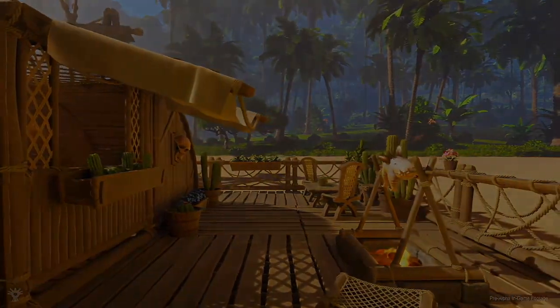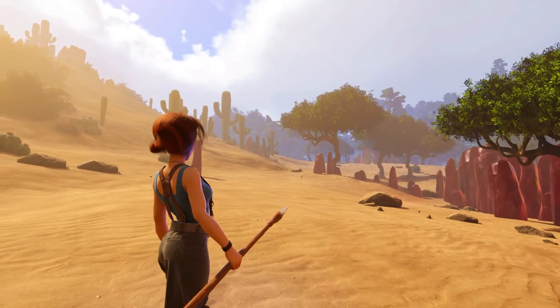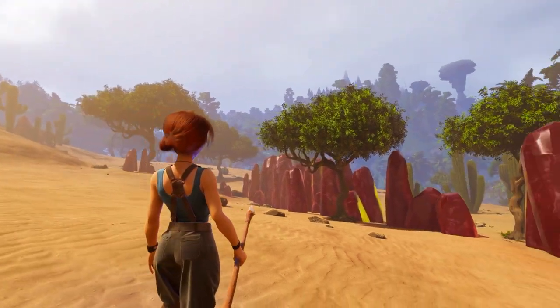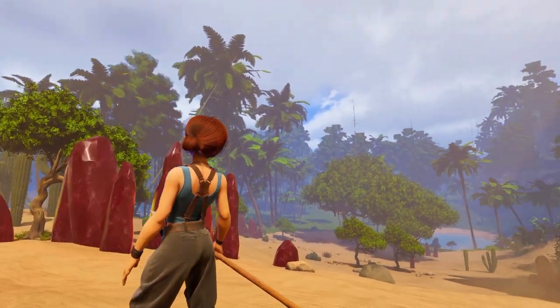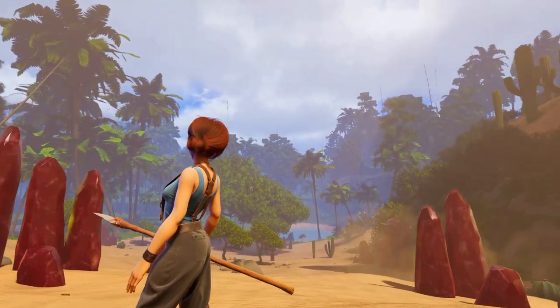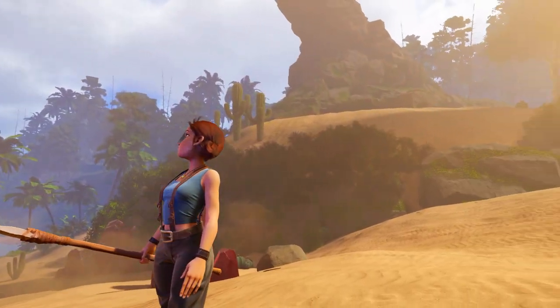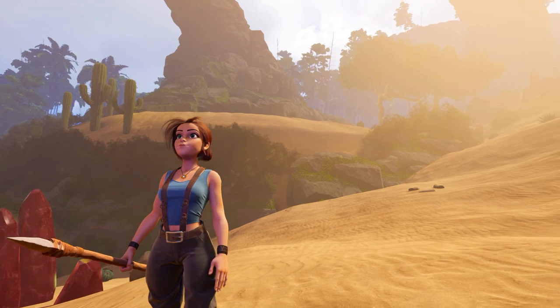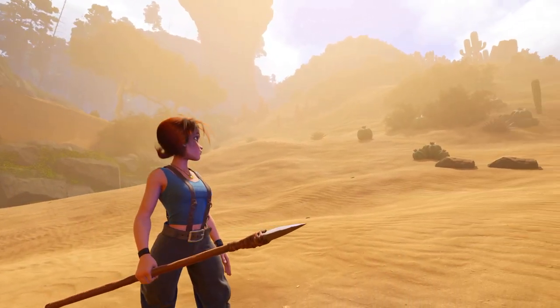I've been following the developers and they've been posting screenshots and GIFs of the game in progress. This is one of the other biomes - a desert biome which looks pretty fantastic. I'm guessing those crystals might be harvestable, but it definitely looks more dangerous trying to survive in the desert rather than just a lush jungle or beach. We've also got a weapon here in the spear.